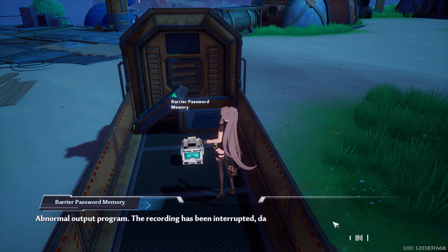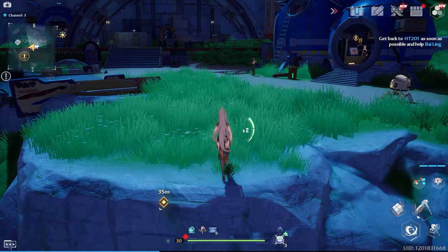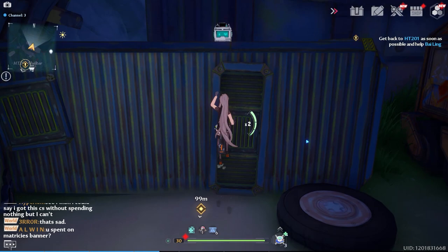Once you've found that one, go find the next one. I couldn't find all four, but process of elimination isn't too hard once you've got three. From the back of the truck, go back up to where the NPCs are — the next clue is sort of sitting on top of the building at the back. Jump up there and read it, or write it down if you're struggling.